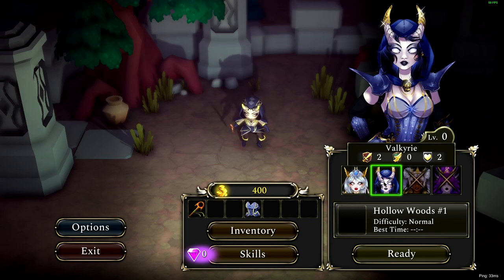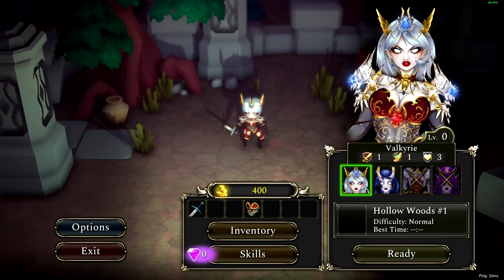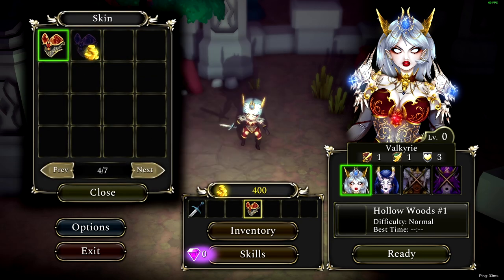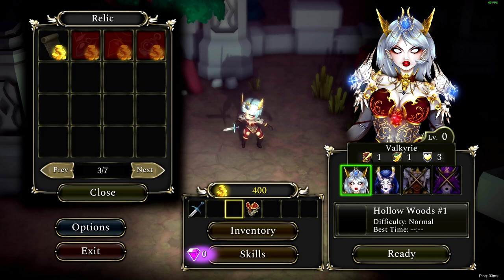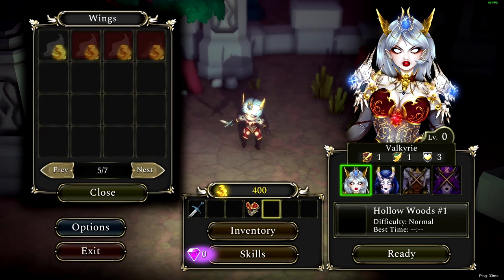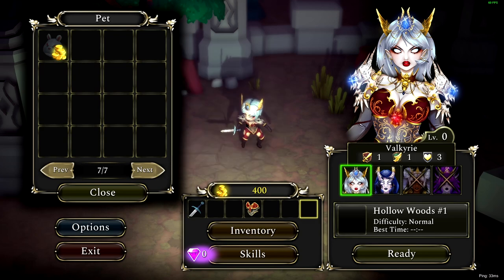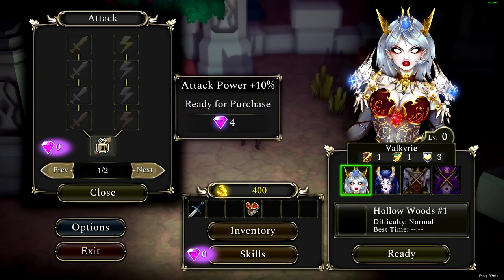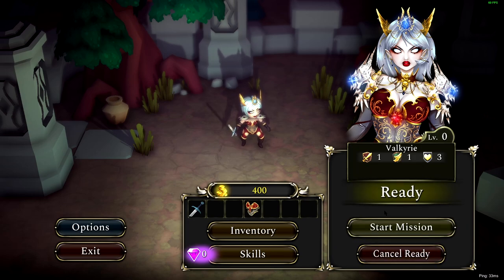We have Valkyrie, Valkyrie — okay, so they're both Valkyrie, so what the hell is this? I can upgrade the armor, I can buy a spell, I have 400 gold. So I guess this is attack, movement, and armor. This Valkyrie is for attack. I'm gonna go with the 1-1 movement. What can I buy with 400 gold? Absolutely nothing. Oh, we do have skills — requires four gems, looks like these are just passive stuff. Okay, start mission.